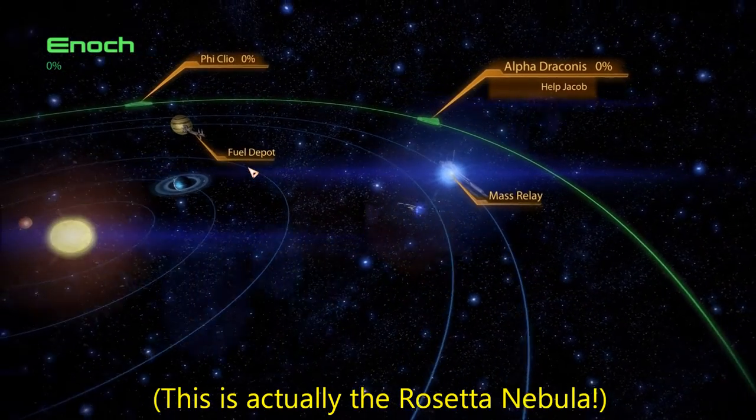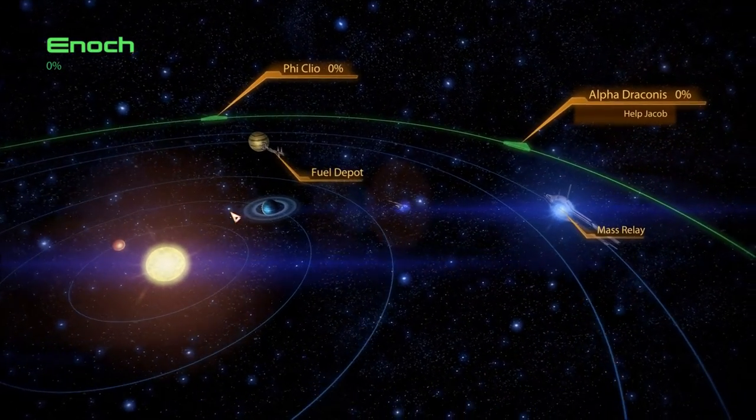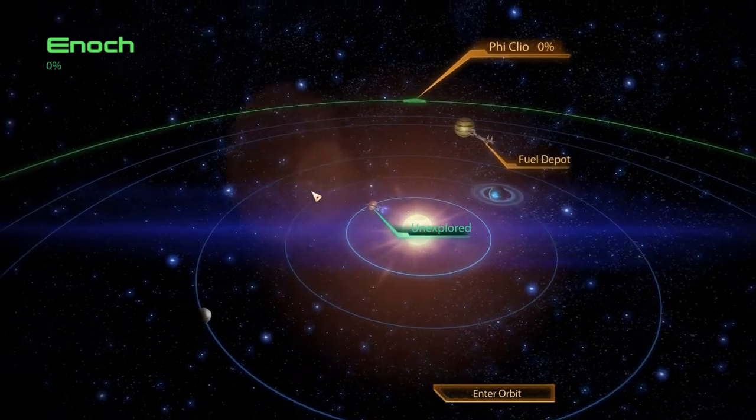Phoenix Massing, bumping off Omega and going to Titan Nebula, which I have not explored at all. Alpha Draconis is our destination, but let's check out the Enoch system.